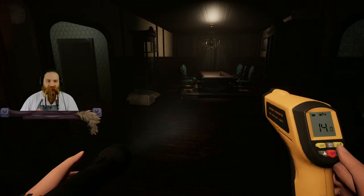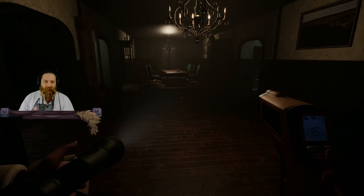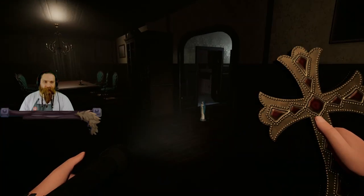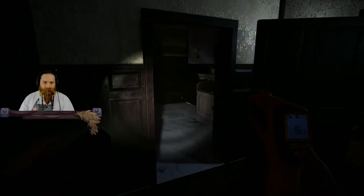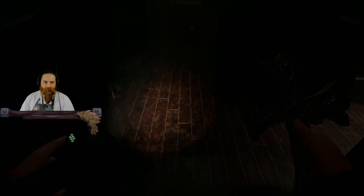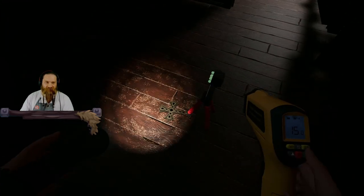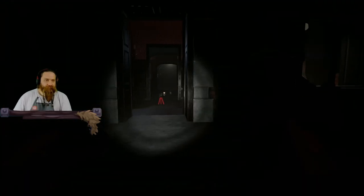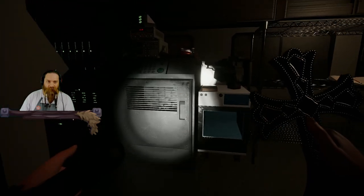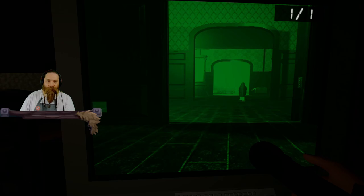Let's get ready — spirit, can you show yourself? I'm actually going to go ahead and throw this on the ground. Let's go ahead and throw that down. I'm going to face it in. What we're looking for is maybe an orb. What I'm attempting to discover here is if this thing is traveling around in orb form — if it's traveling around in orb form then it's probably a poltergeist.